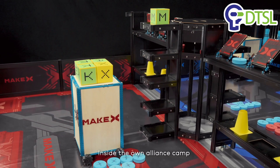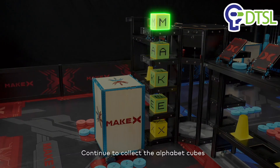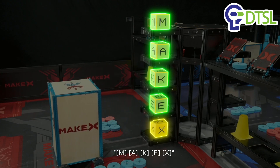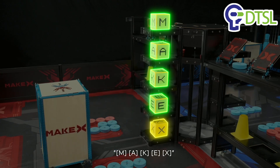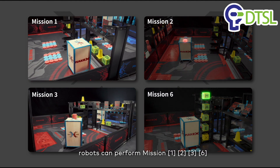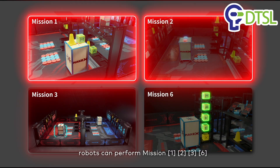Mission 6: Inside the own alliance camp, continue to collect the alphabet cubes and place them in top-to-bottom order: M, A, K, E, X. During the 30-second automatic stage, robots can perform missions 1, 2, 3, and 6.